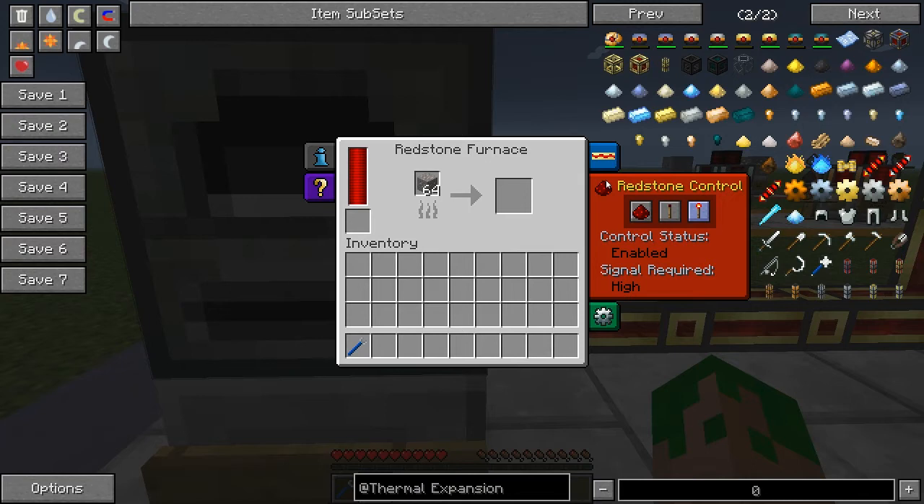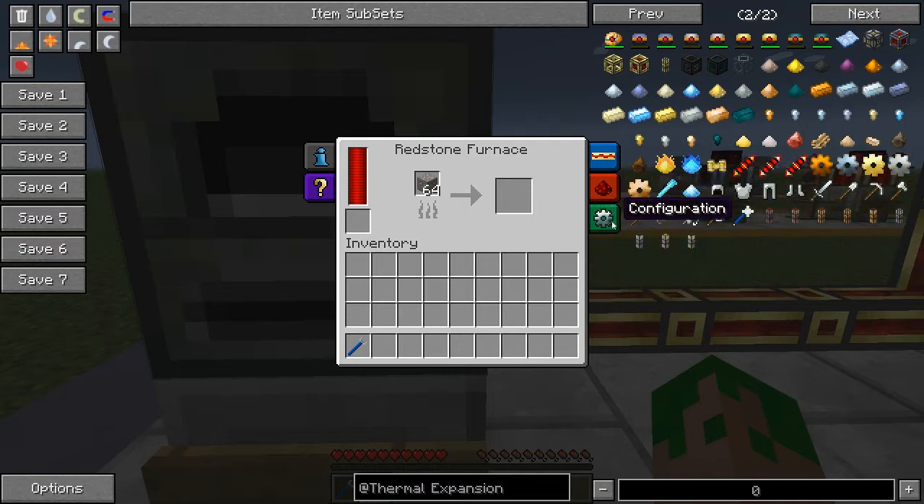The redstone control tab lets you control how the machine is powered. The 'ignored' tab means it runs whether there's a redstone signal or not. 'Low power' means if there isn't a redstone signal it'll run, but if you give the block a redstone signal, the furnace will turn off. 'High power' does the opposite — it requires a redstone signal to turn on.